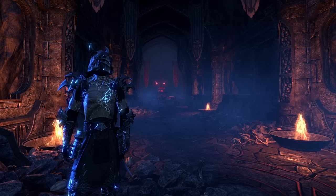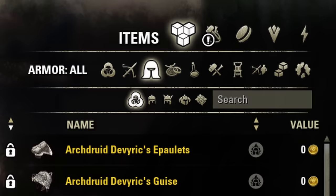Hey everyone! In today's video we will be discussing monster sets that are useful for tanking in ESO, for both dungeons and trials. I'll be categorizing them into three groups: essential, situational, and extremely situational.